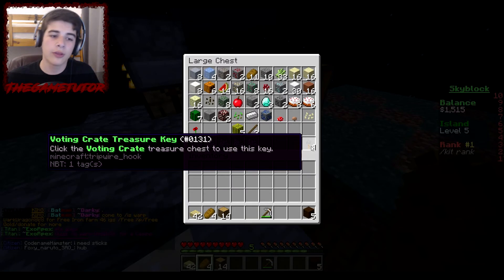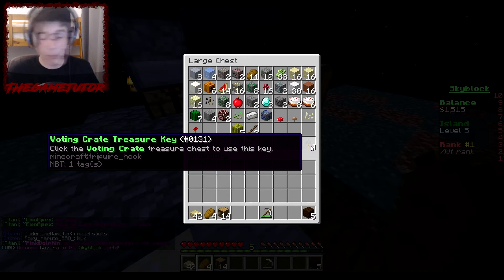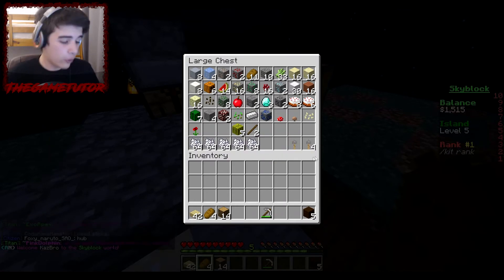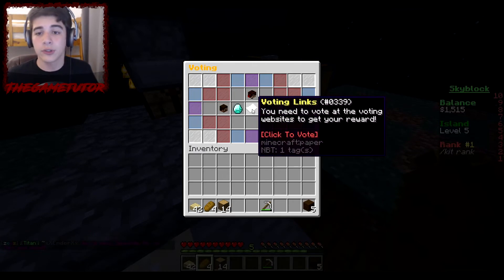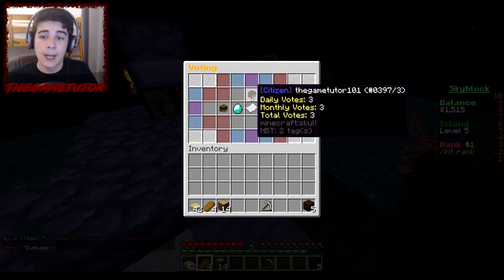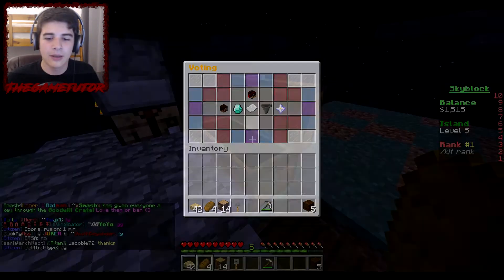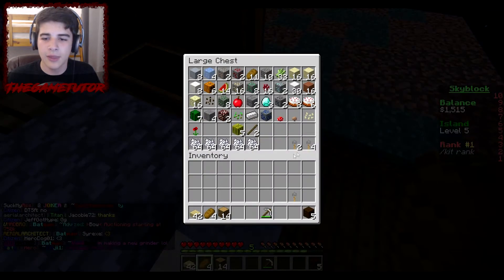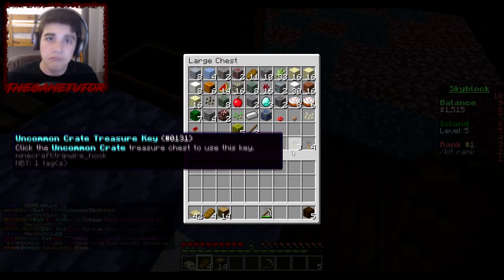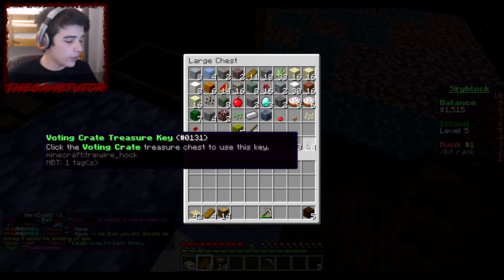So the voting crate treasure keys — you can get three every single day by voting using slash vote. The server IP is going to be in the description. I just got another uncommon key, and another uncommon as well! Someone did something and we got keys.